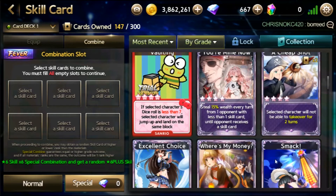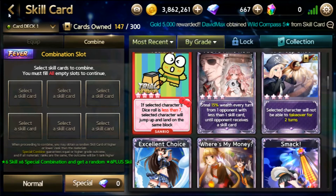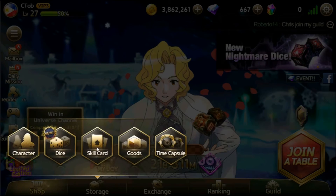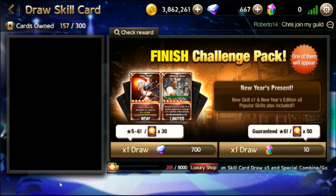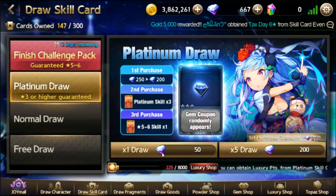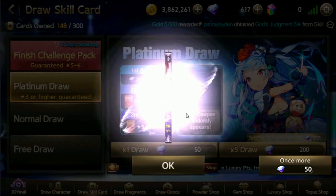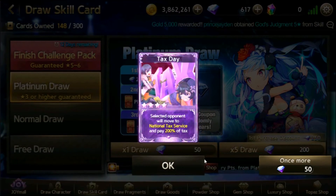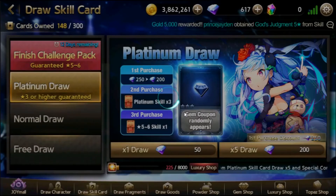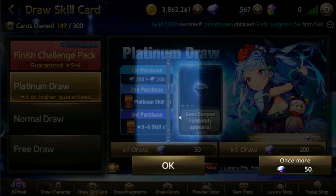5-stars are now scary to obtain since we all want 6-star. I still have a lot of gems to spend, so I think I'll just be drawing a skill card here — just 2 draws so I can reach the 1,000 gem mission. Just a 4-star — I need a 5-star. Once more. I need more 5-star skill cards so I can combine them into a 6-star.